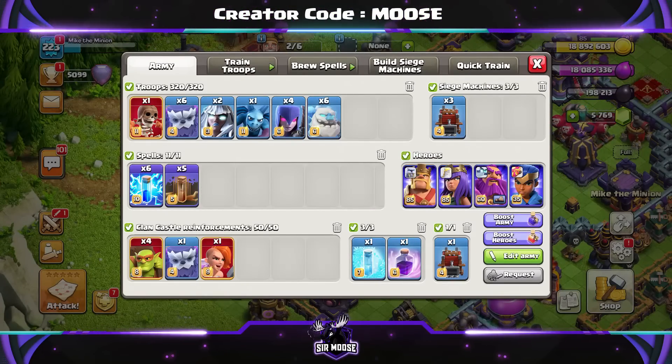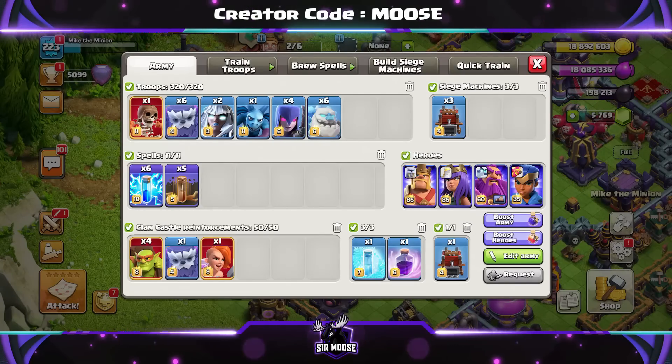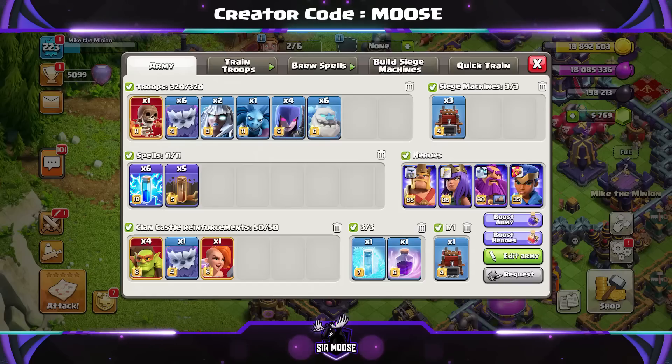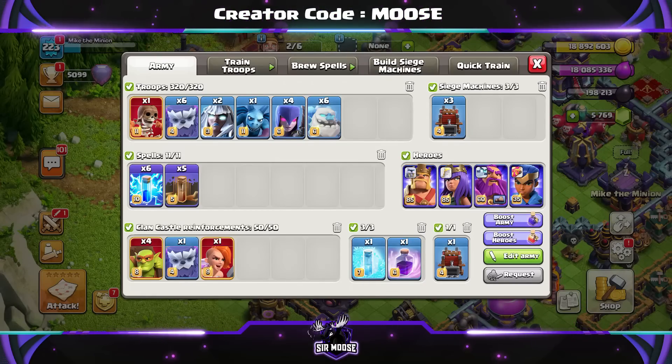Let's have a quick look at the army composition, then we'll watch some replays. It's going to be 1 Super Wall Breaker, 6 Yetis, 2 Electro Titans, 1 Minion — that is Michael the Minion, the most powerful troop in Clash of Clans — 4 Witches and 6 Ice Golems.